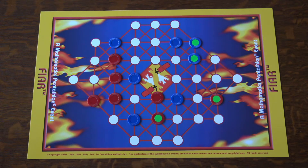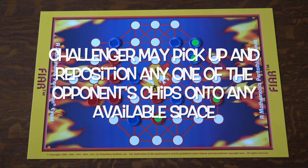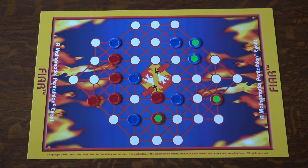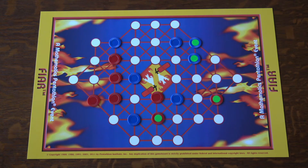Challenge Clarifications in the Division II game of FIAR. For a correct challenge, the challenger may pick up and reposition any one of the opponents chips onto any available space. The game monitor ensures that a win is not declared during this placement, and also ensures that the repositioned chip cannot be used as part of a win on the challenger's following turn. The challenger then begins a regular turn.